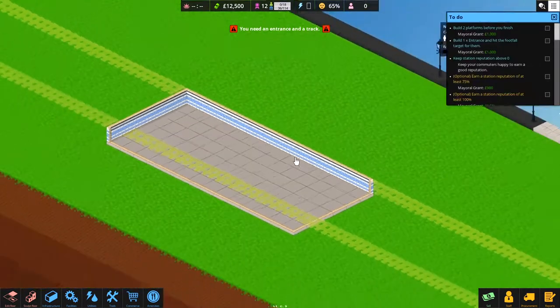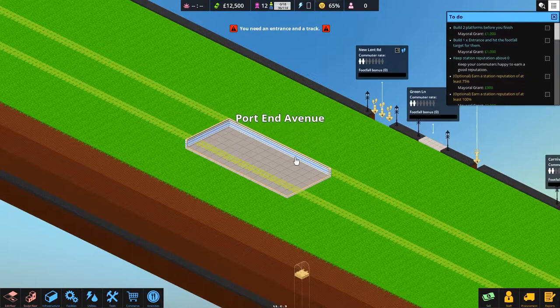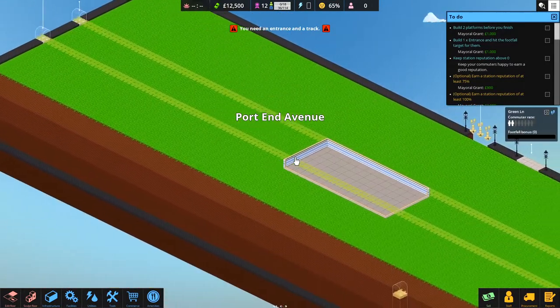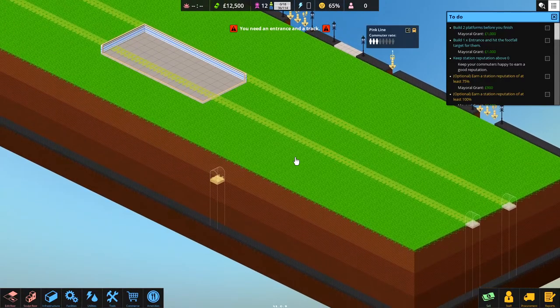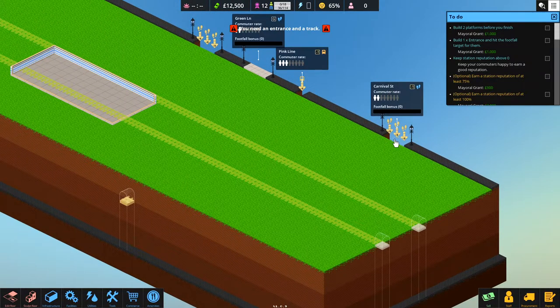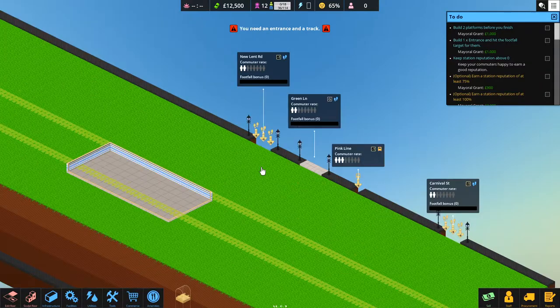Here we go - we've got a completely different looking map this time. We've got a longer, thin map, and we've actually got an entrance for a track down here on the second floor and an entrance from the street down here as well.